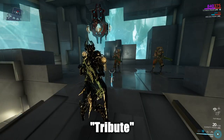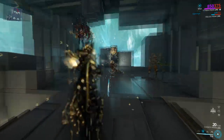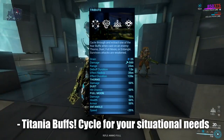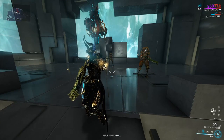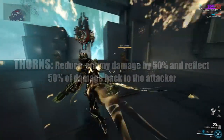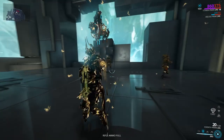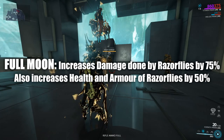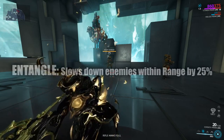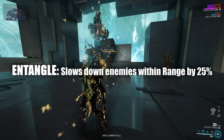Her second ability is Tribute. Cycle through her buffs by tapping to select a debuff for an enemy, then hold the ability to cast that type onto an enemy. You will then be able to pick up one of four different buffs for Titania. Thorns reduce enemy damage by 50% and reflect 50% back to the attacker. Dust reduces enemy accuracy by 50%. Full Moon increases damage by your Razorflies by 75%, with their health and armor buffed by 50%. Entangle slows down enemy movement within an aura range by 25%.